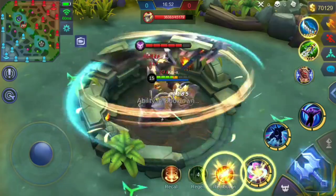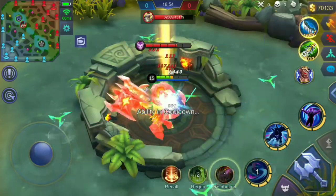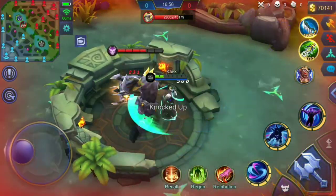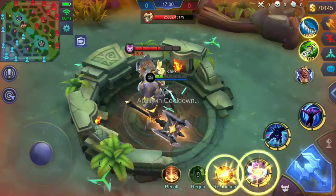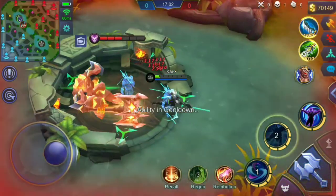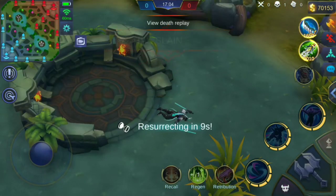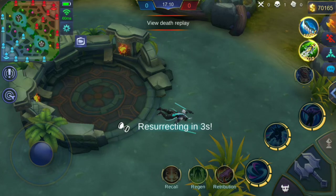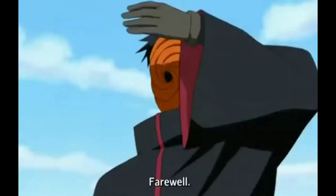For the giveaway, you need to decide: the first option is five skins under 300 diamonds, or the second option is two skins under 600 diamonds and one under 400. It's up to you guys — let me know in the comments which option you want. That's it for this video, have a great day!